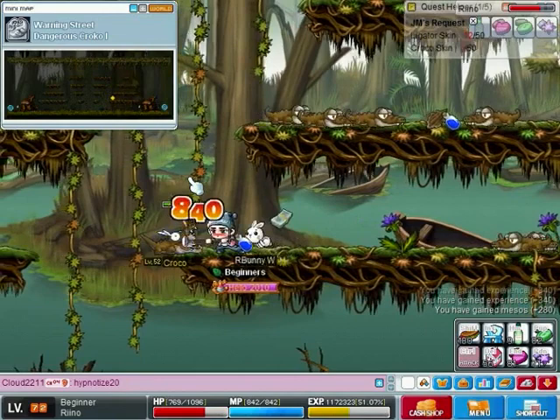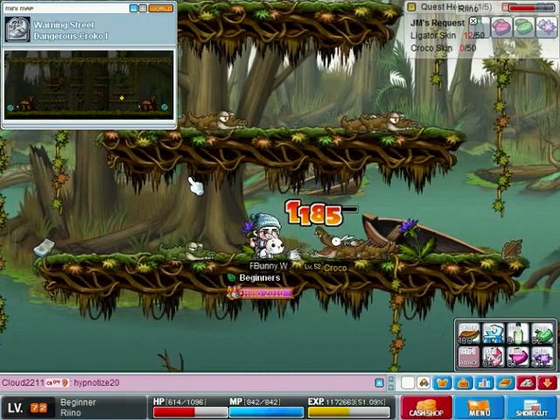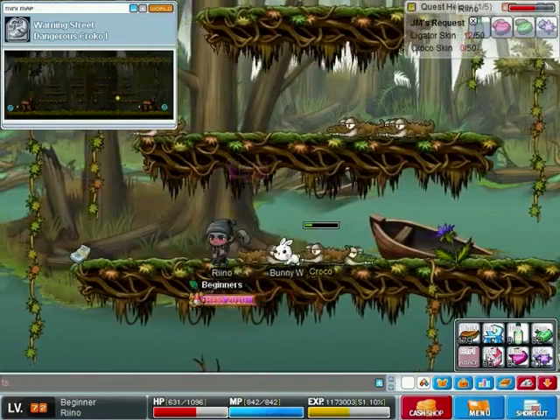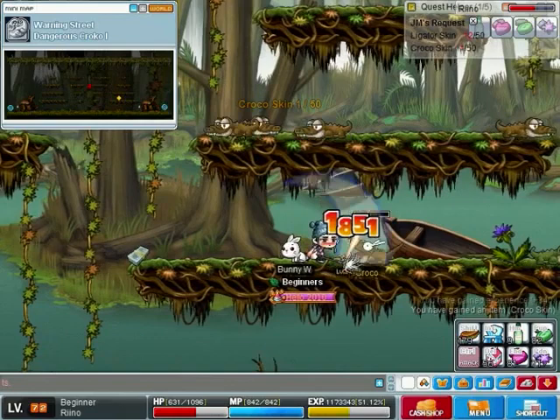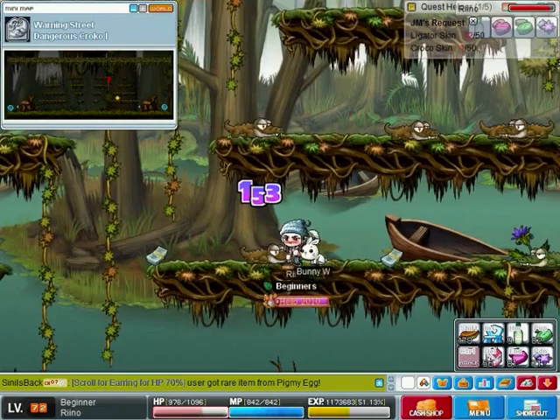Crocos are not in the Kerning party quest area - in the party quest area you will only find Ligators, and you will find later on the King Slime, some Slimes, some Evil Eyes, and those little green sneaky snakes on the ground - I just keep forgetting their name. So yeah, that's about it, I hope this video helped you out and if there's anything you need, I'm wearing the same guild so just ask me and I'll help you out. No problem, bye bye.